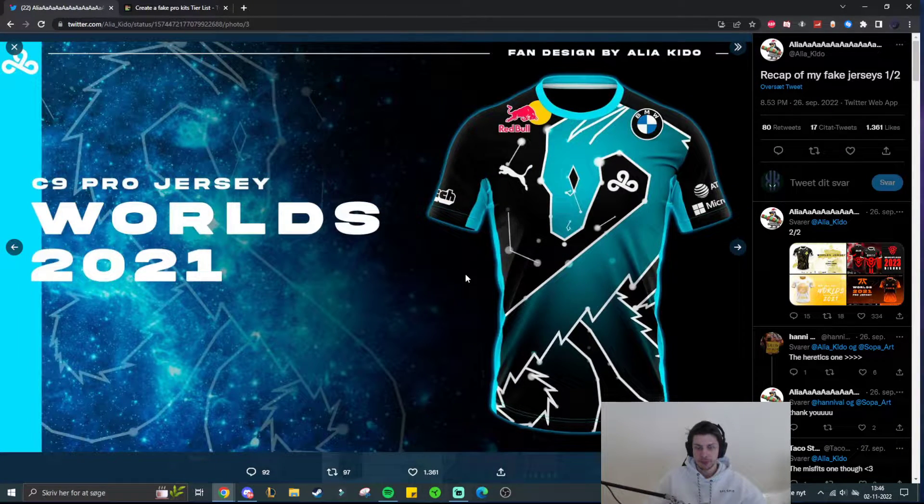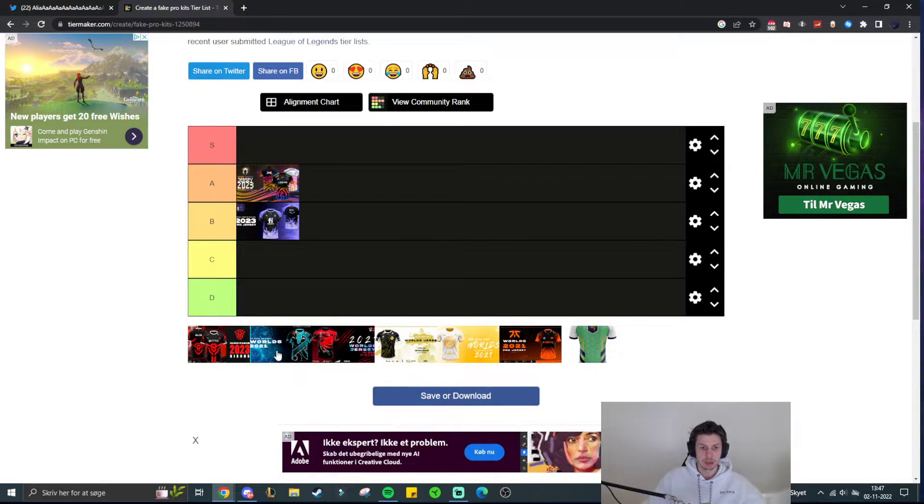Then we have Cloud9. I like the color theme — this bright blue with the black and yellow. What I don't like is the fact that the BMW logo is half in and half outside the dragon. I would have either made the dragon smaller so BMW sits outside it, kind of like how the C9 logo is placed around it, or moved the BMW logo down so it's part of the dragon and implemented more cleanly. I also don't like that the Red Bull logo is higher up than the BMW logo, and then there's a Puma logo and two more logos — it just looks uneven and not clean. So I'll put this one in B tier, but below Koi.